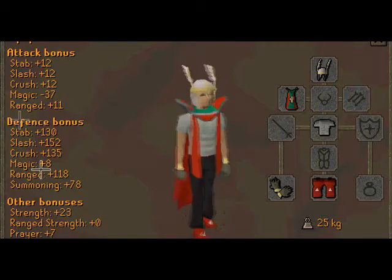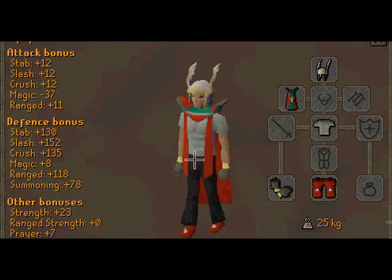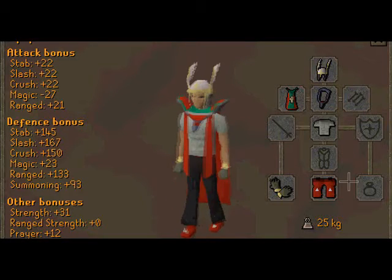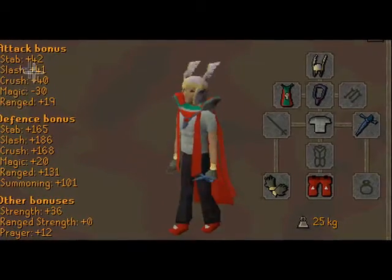Dragon Boots give some defense and strength bonus that really help you there. Amulet of Fury gives, I think, attack, defense, and strength bonus — helps a lot. Rune Defender gives strength, defense, and attack bonus.